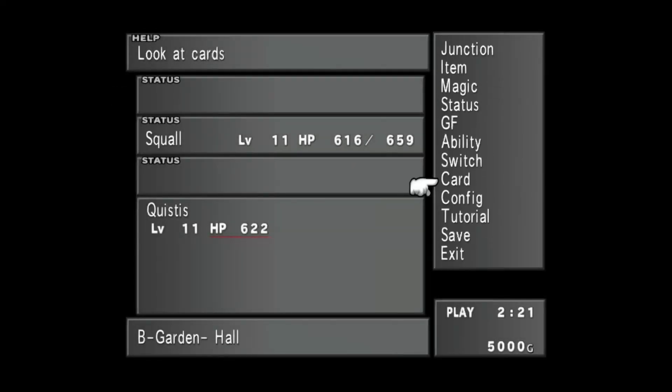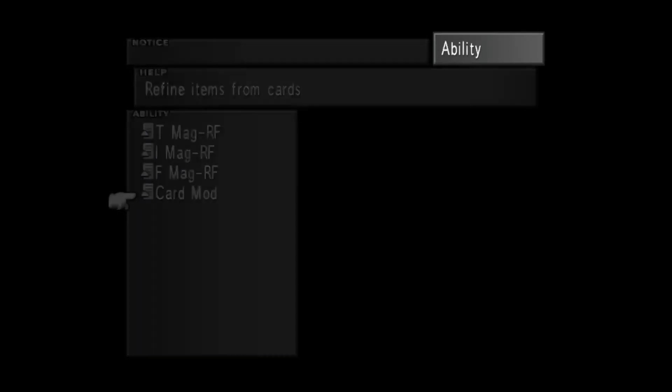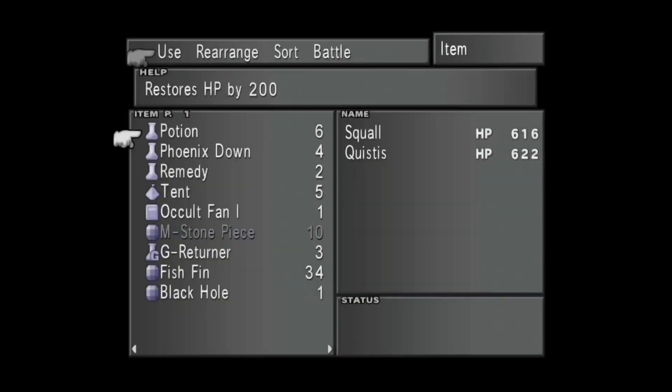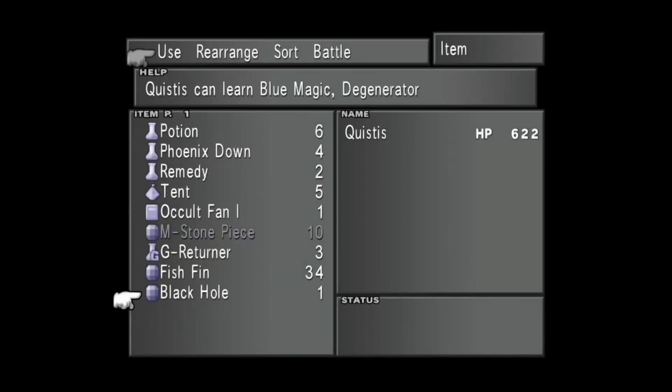What I want to do now is use my ability - I learned Card Mod last time as well. You can refine items from cards, which is really good. Each of the card levels are actually set up by your level of card, which can be helpful if you're trying to grind. So one of the first things I want to do is take a Gesper card and refine it into a Black Hole. The Black Hole can teach Quistis the Degenerator blue magic spell, which removes all enemies not immune to it from here to the end of the game. It's kind of like Bounce or Expel from Dragon Quest - you won't get any experience, but it knocks everyone out.